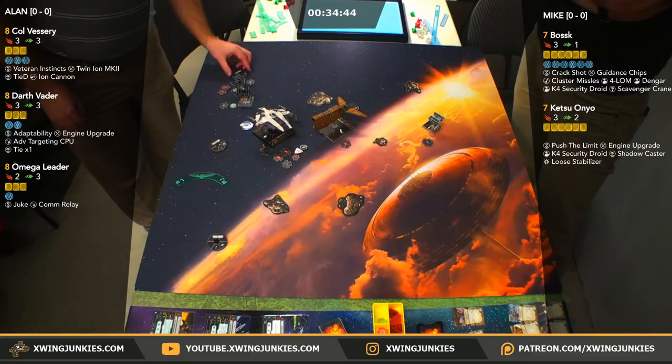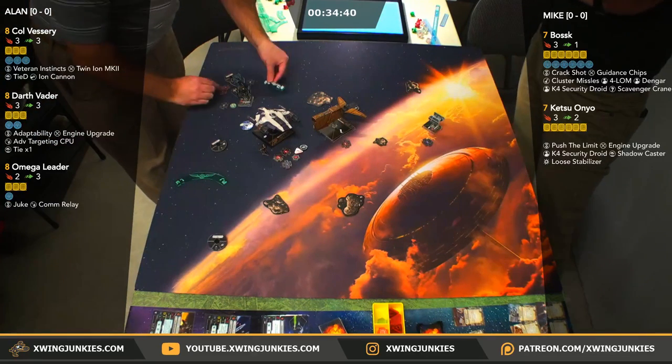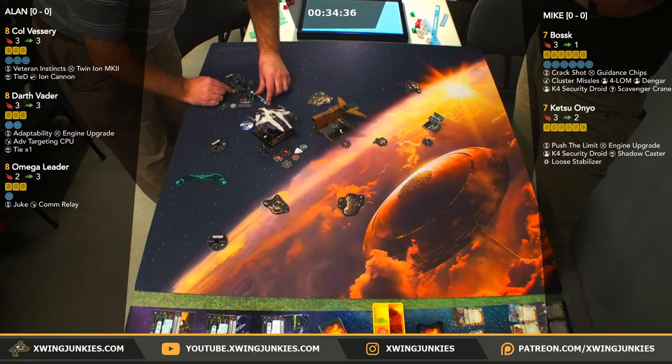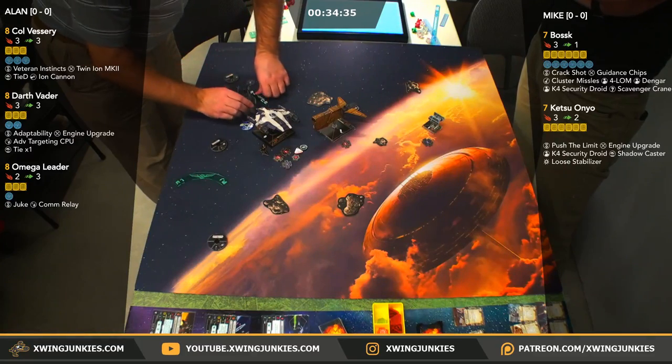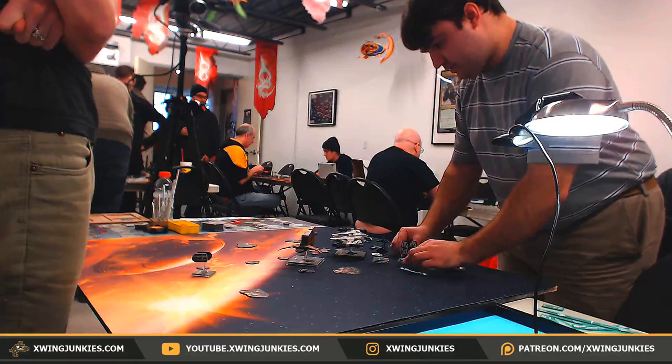Brian did inform us that his internet is getting throttled right now — there are many people in here plus our stream. Looks like it's good on stream though — must only be our hardware side. Vessery's going to slip on ahead. Let's see where he ended up in front of this Ketsu — looks like just in front of it. Great flying by Alan here, managed to avoid all bumps.